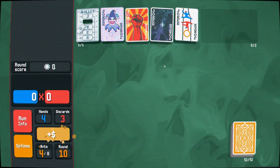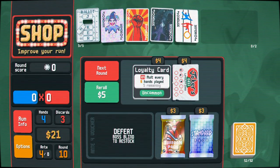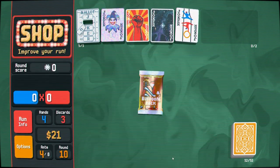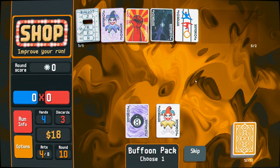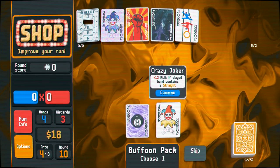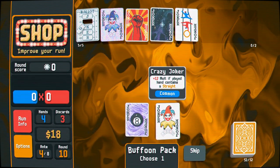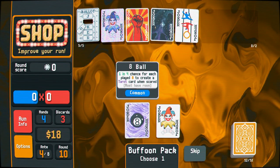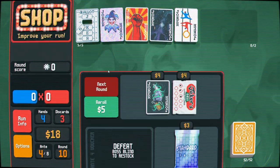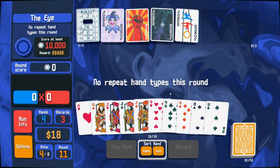Let's take our stuff and go. Plus 12 for a straight. The game is way more straight-pilled than I am today. Skipping the eight balls — that wasn't so great. Let's save our money for something potentially good. No repeat hand types.